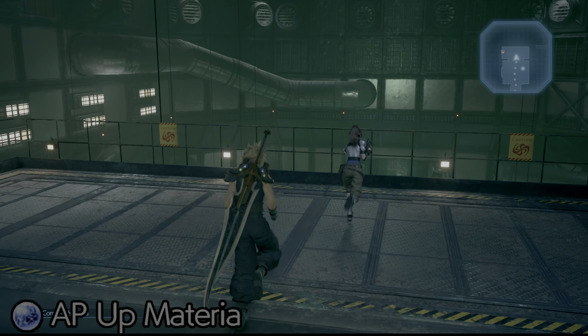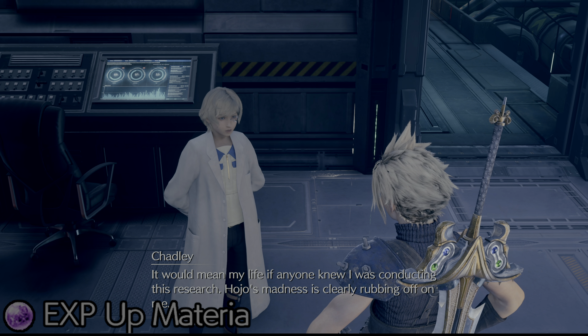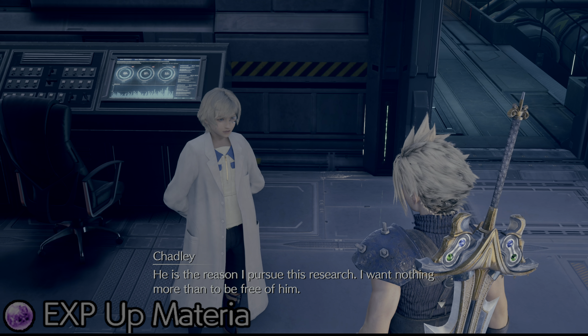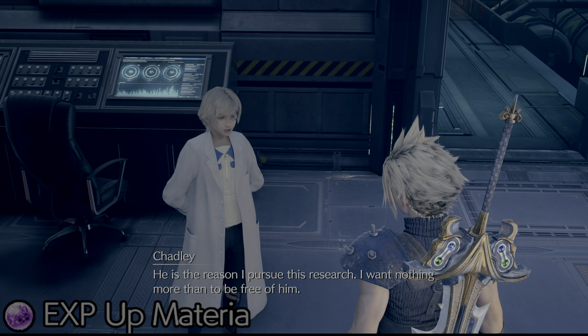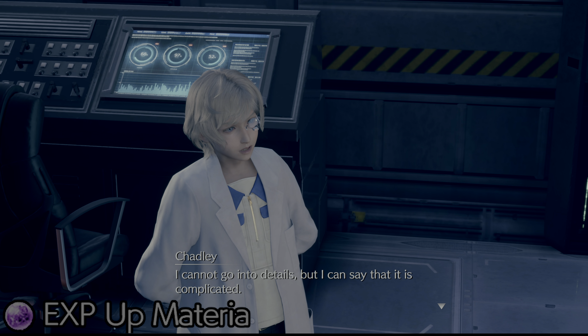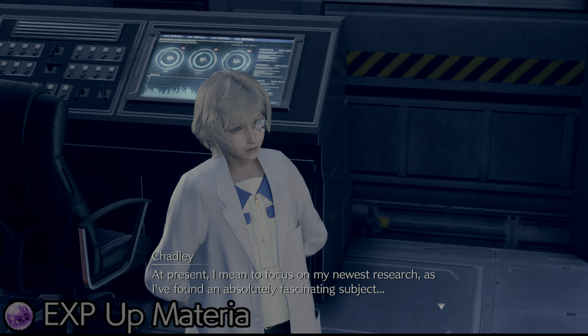The next part is the EXP Up materia. In order to get this materia, you need to go back to Chapter 17, Deliverance from Chaos, and fight the unknown entities. It's one battle, very quick. They are weak to ice magic in case you forgot. And in the next room, you will notice that Chadley is now available. He would not have been there your first time through, but now that you're on Chapter Select mode, he's there.